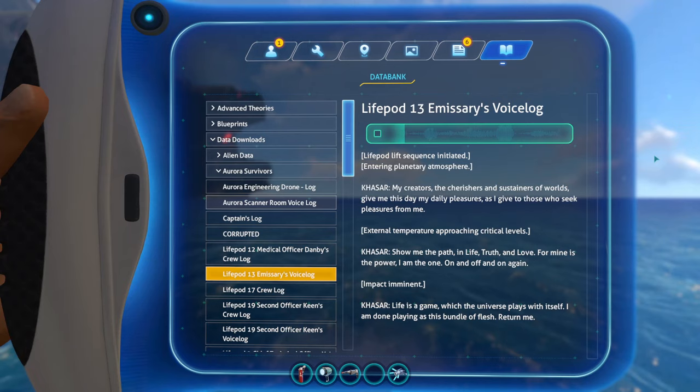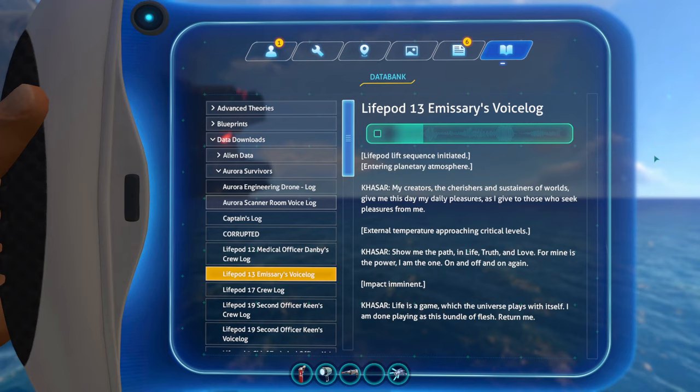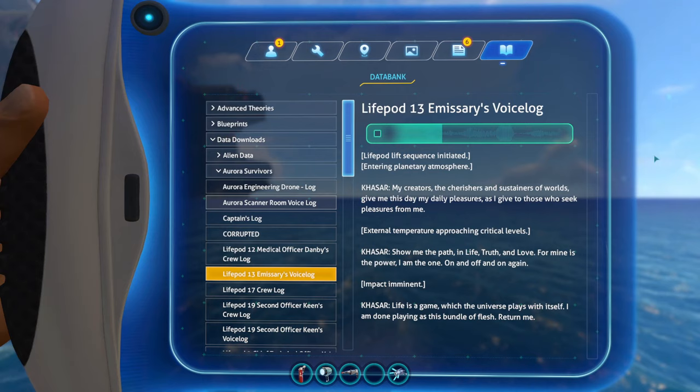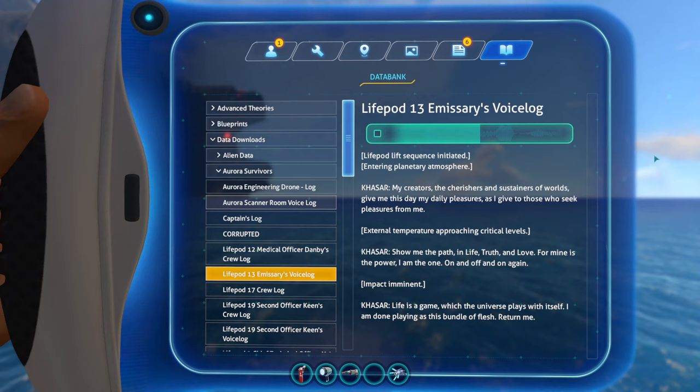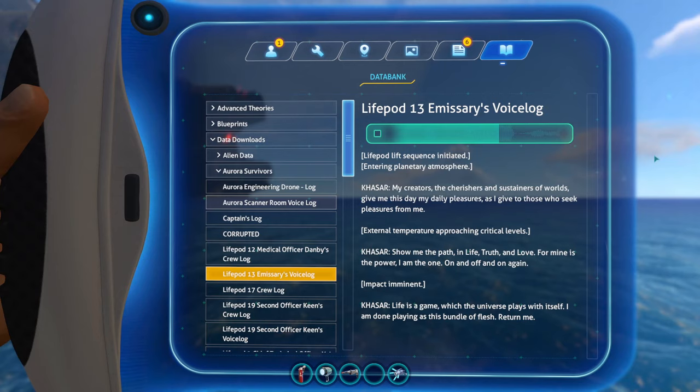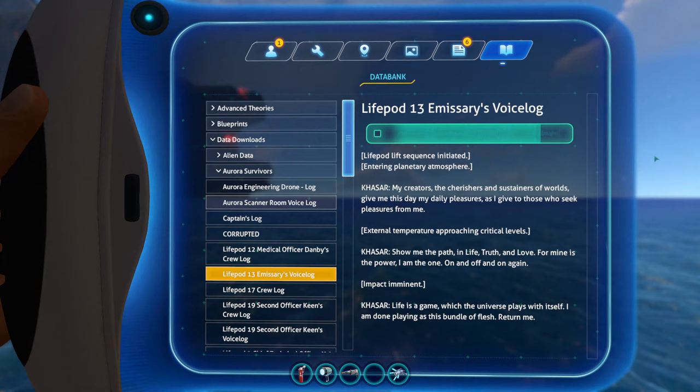Life pod load sequence initiated. Entry planetary atmosphere. My creators, the cherishes and sustainers of worlds, give me this day my daily pleasures, as I give to those who seek pleasures from me. External temperature approaching critical levels. Show me the path in life, truth and love, for mine is the power. I am the one, on and off and on again. Impact imminent. Life is a game which the universe plays with itself. I am done playing as this bundle of flesh. Return me.